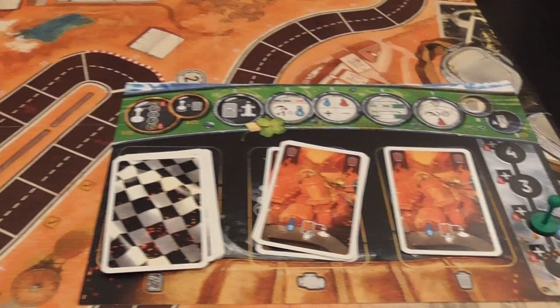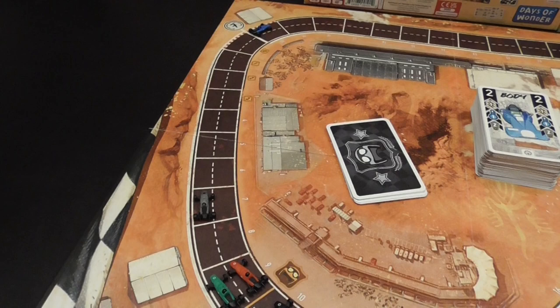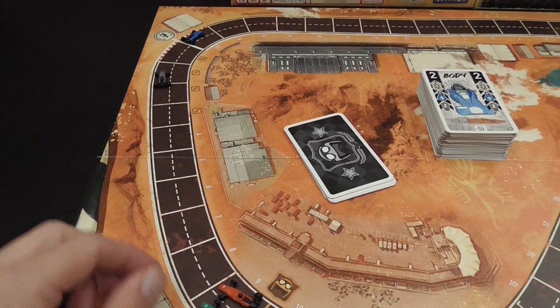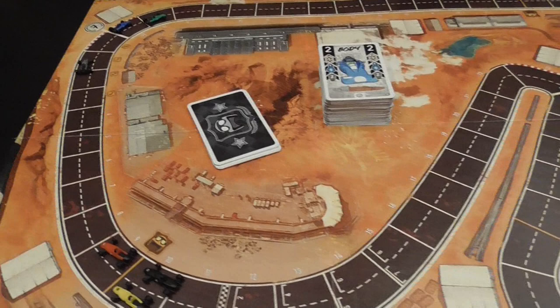Cars move starting from the car that is in front. Blue generated a total of six — they go one, two, three, four, five, six — passing that level-seven corner without any problem. The next car had a five. I'm green with a nine: one, two, three, four, five, six, seven, eight, nine — and I got a slipstream there! That's the general idea of how cars move and how you fuel their movement using cards.